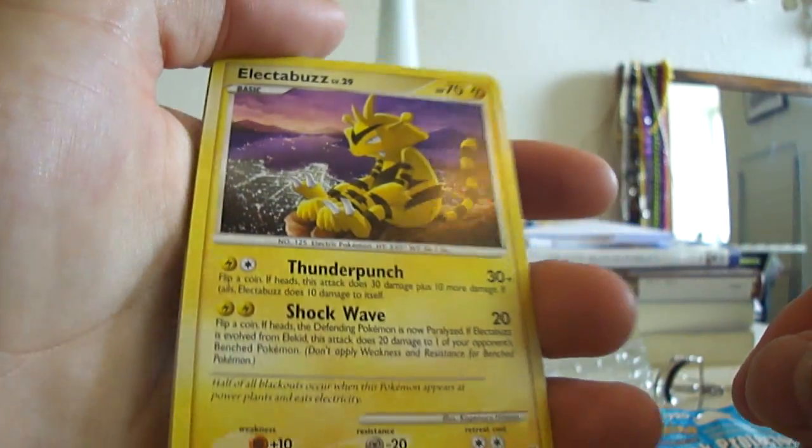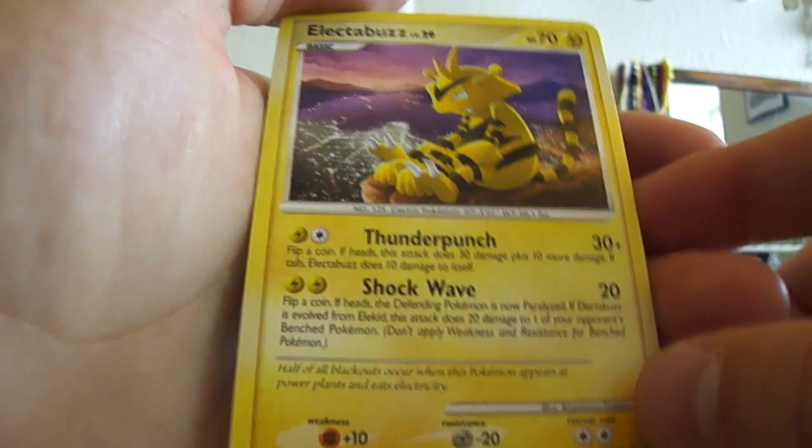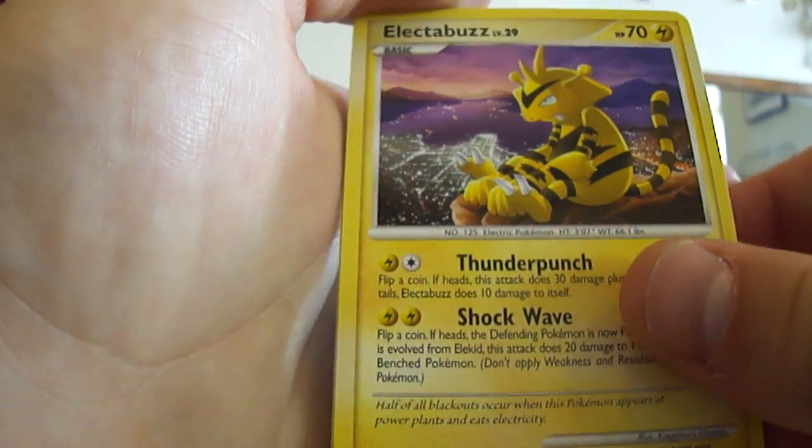There's an Electabuzz — that's very nice. Looks very nice. Out close to the CD at the edge here. 78 HP, Thunder Punch and Shockwave. That's nice.